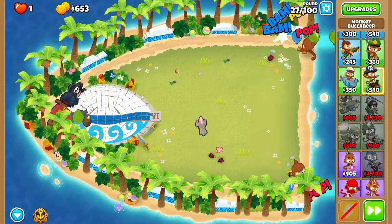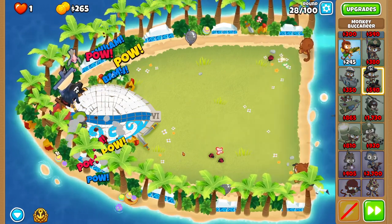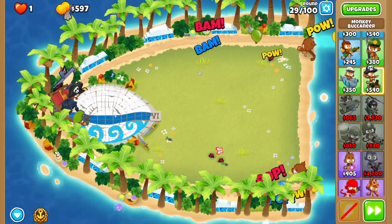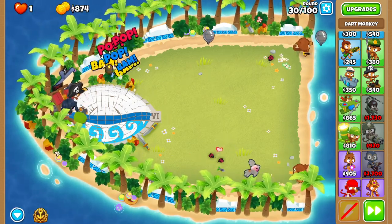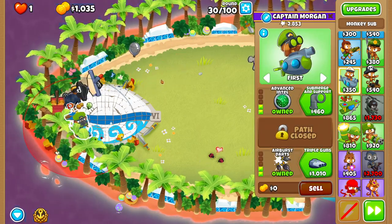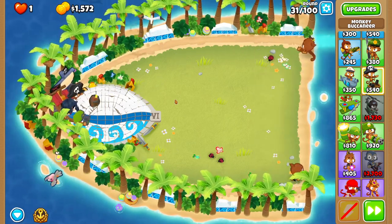I'm just gonna do sub commander, sub spam, and it should work out just fine. Probably after the round 40 mob we'll upgrade these to 0-0-2s, but for now we're chilling. I'm deciding if I want to get this guy to a triple gun or just go straight to monkey pirates — we'll see if we're struggling but it should be fine.